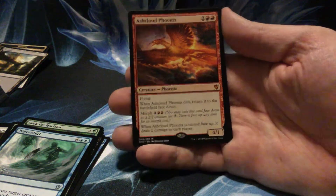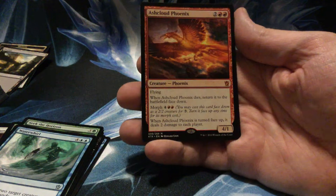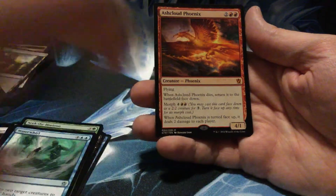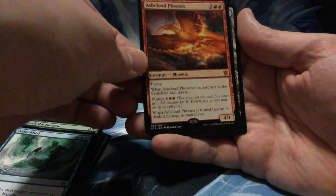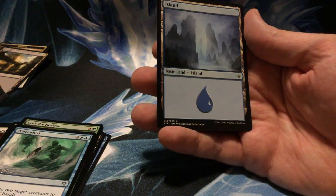Got Burn Away, Seek the Horizon, Whisk Away... and an Ash Cloud Phoenix. At least it's a mythic. Four/four for four with flying — when it dies, return it to the battlefield face down, and you can pay the morph cost to flip it back up. When it gets turned face up, it deals two damage to each player. It even hurts you — that's slightly rude.